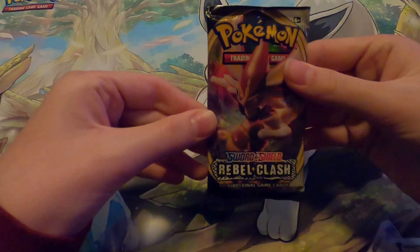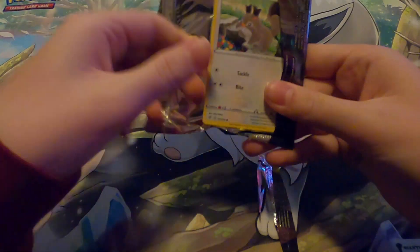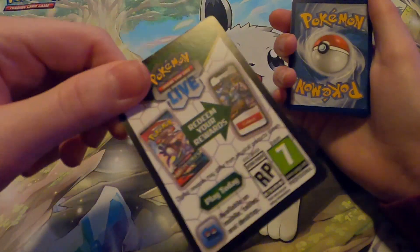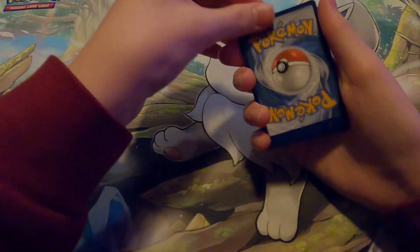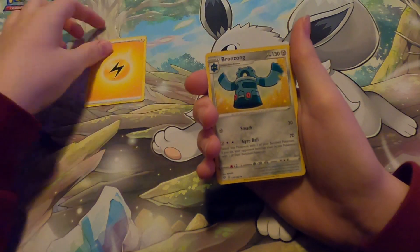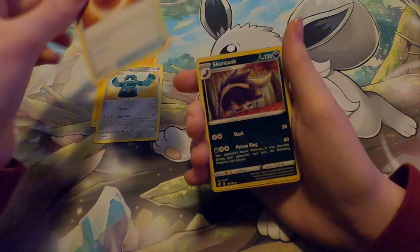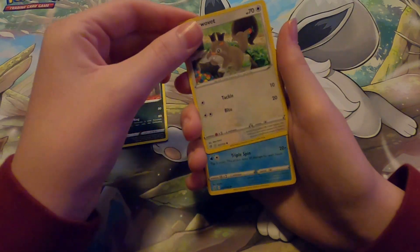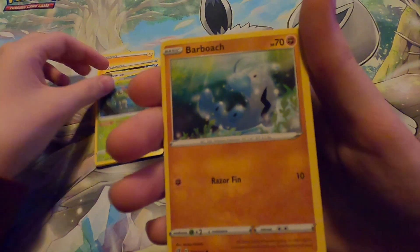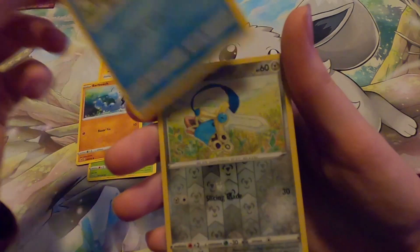So here we go with the Rebel Clash. The white with the black borders means we're gonna get a holo in this. It's four to the front. I see yellow energy — Nugget, Skuntank, Galarian Mr. Mime, Caterpie, Barboach, Barracuda, Honedge and...